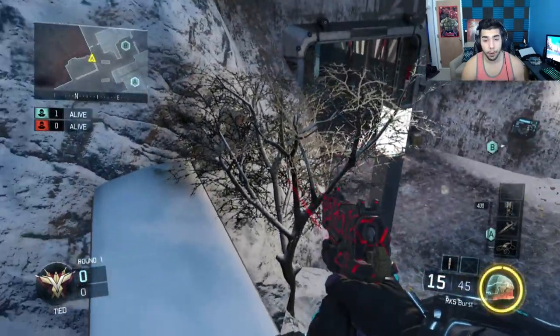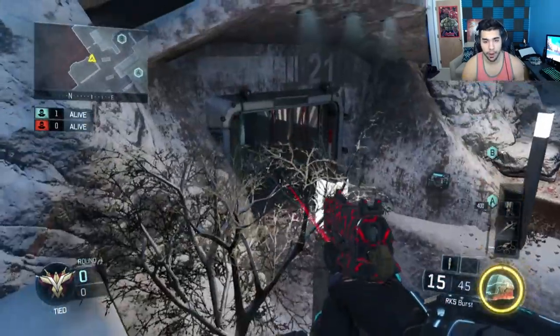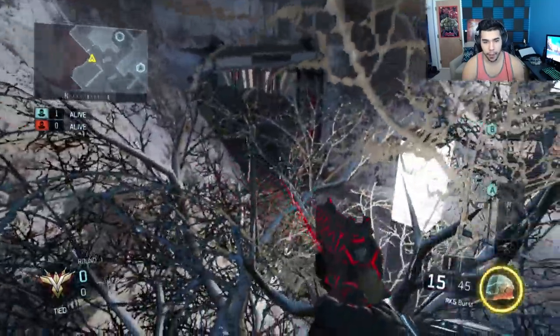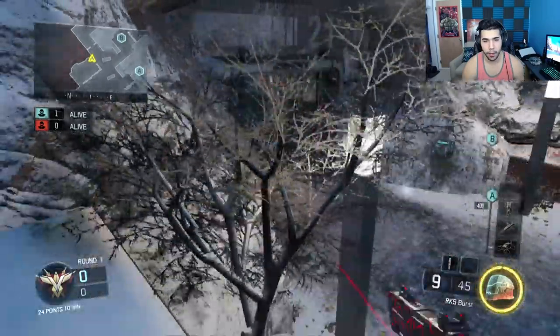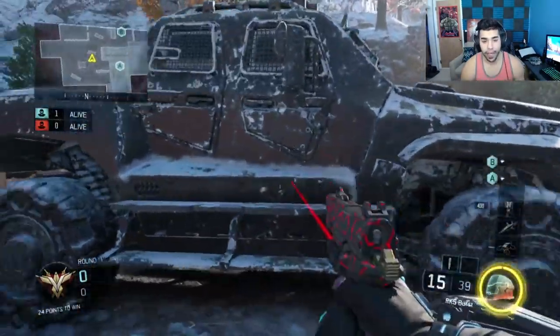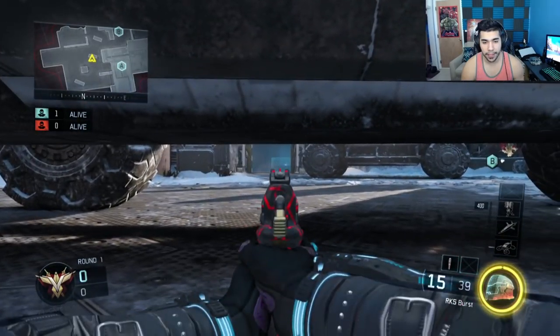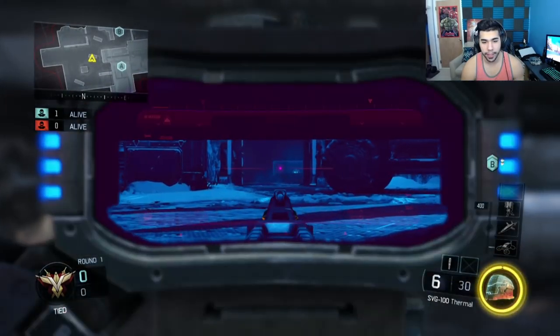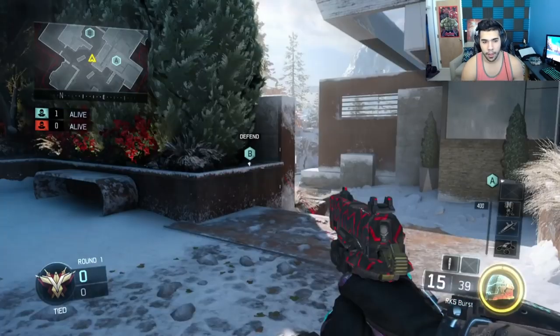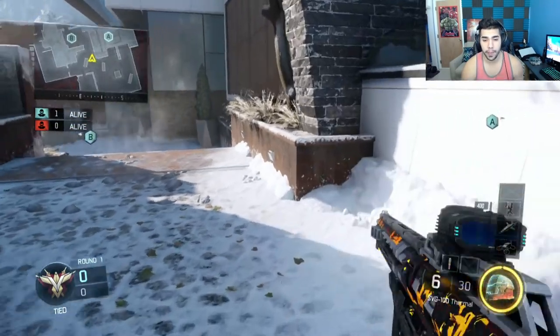Another very good spot is this ledge to watch the bunker flank. You can post up right here and let them come right by you for a first blood, or you can kind of watch the cross and post up. You can also go to this Humvee and prone to watch the bunker flank — though they can kind of see you if they have good eyesight, so be careful.